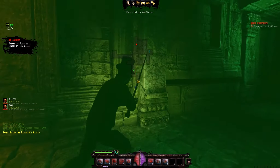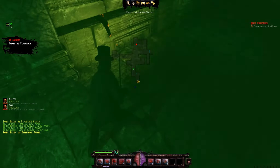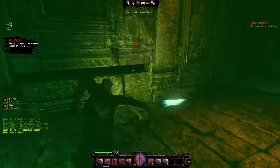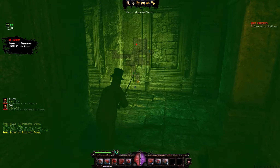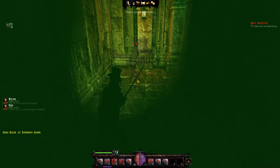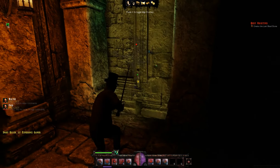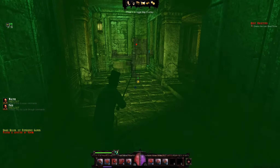Did you drop a ruby? Snake eye. Did you drop a ruby? Nope, you didn't drop anything. Hello! Stupid snakes. He just vanished. Secret door! Secrets!